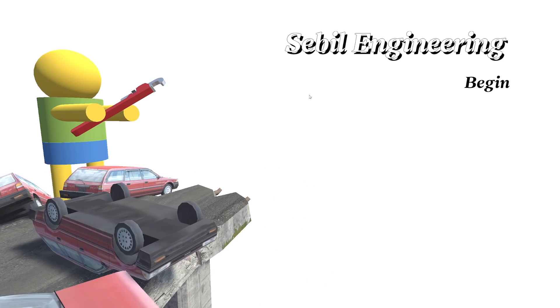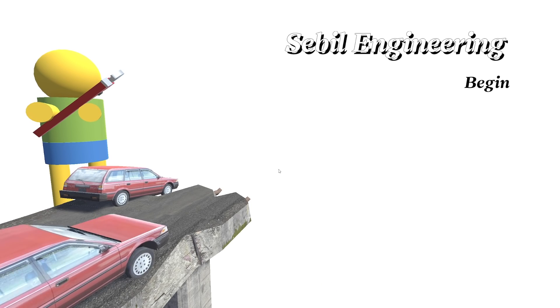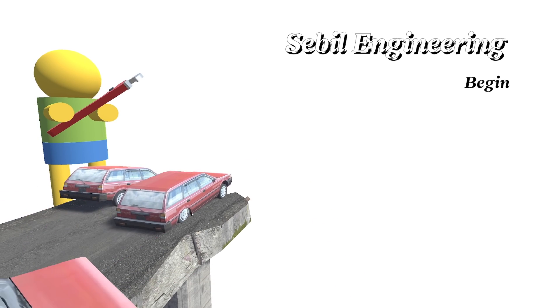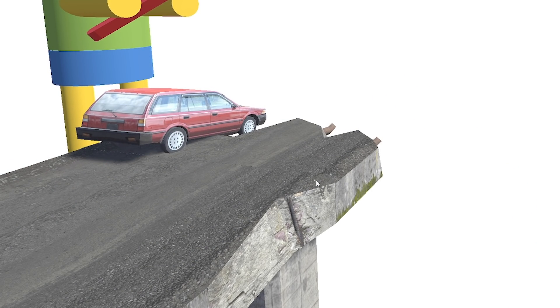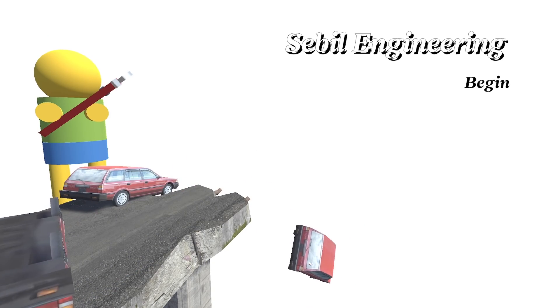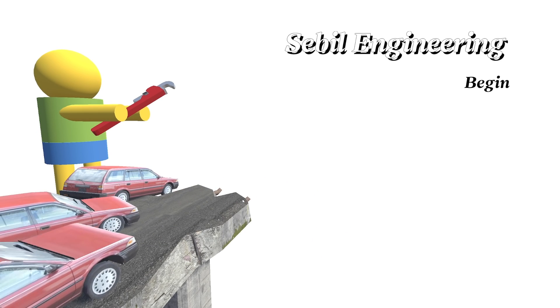Hello fellow engineers and welcome back to Civil Engineering, the realistic civil engineering simulator. I've literally just been watching this loading screen for like the last five minutes and got really distracted. I was wondering if it's an animation or whether it's physics — it's physics. They're literally just constantly falling all different ways. I definitely rate this loading screen. How do two cars come along there upside down?